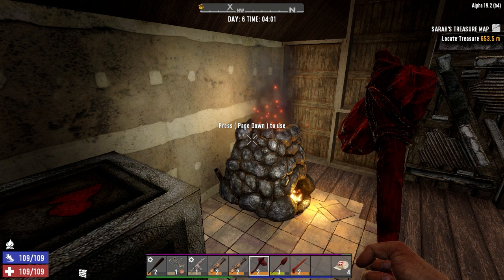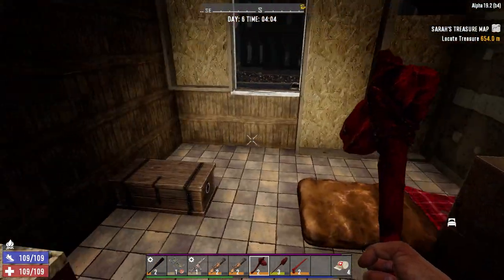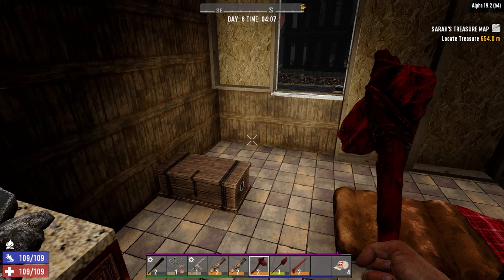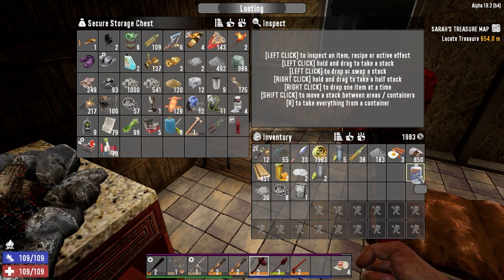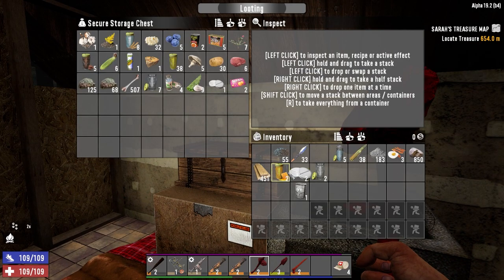Hey everybody, welcome back to the channel and another episode of Blasted Oasis. So last night I was able to clear out the first floor — I guess this is the second floor. We got a bunch of material, found a bunch of stuff. I got another chicken ration, some cobble, I filled in the windows at the front. I found out how the zombies got in — it was kind of obvious. I was able to seal those holes up and take care of that problem.